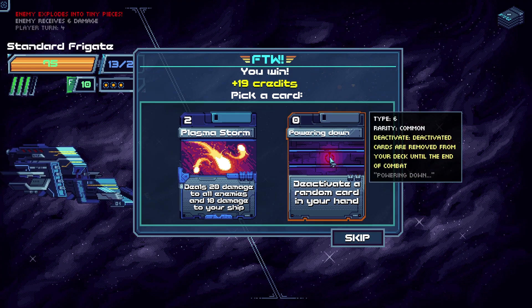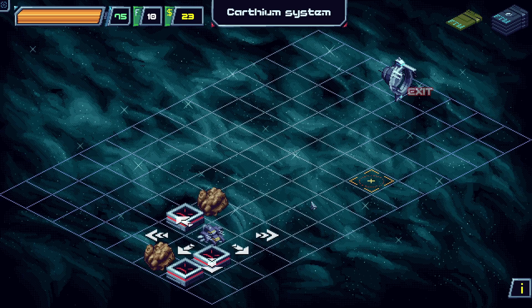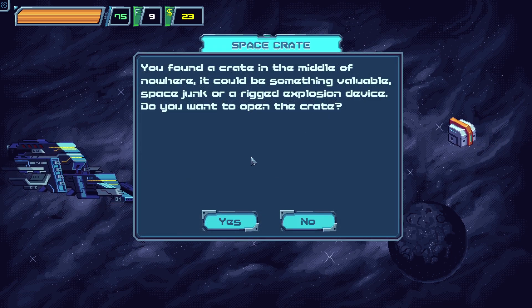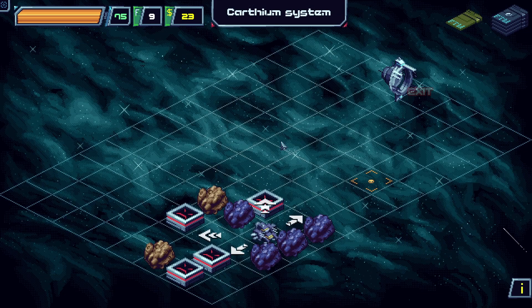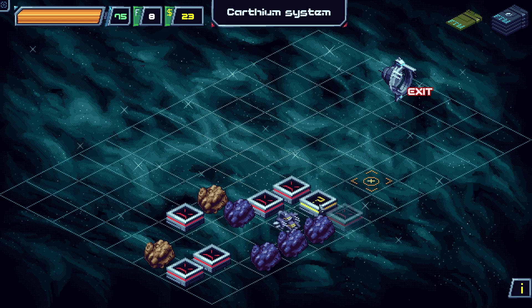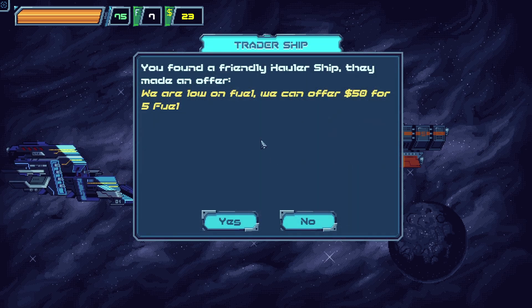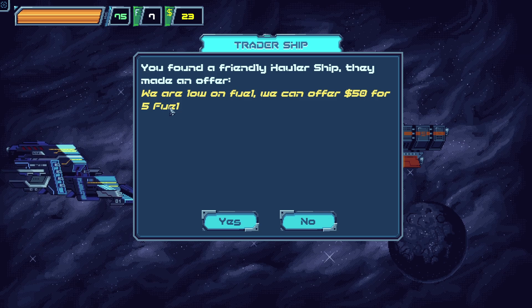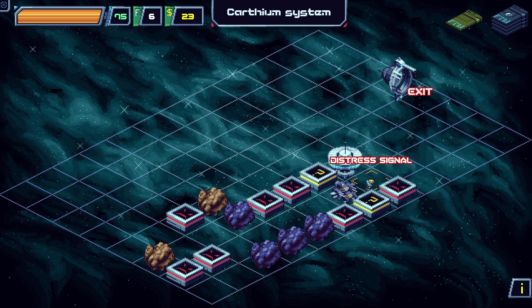There's also an option to deactivate a card — deactivate means it's removed from your deck until end of combat. I don't know if I want that. Plasma storm is one of those cards you can easily kill yourself with. Let's go check the random encounter. It's a crate — you found a bunch of worthless junk. Well, that's awesome. Let's move on to another random encounter: a friendly hauler ship offering 50 for five fuel. We had better events before — no thanks.